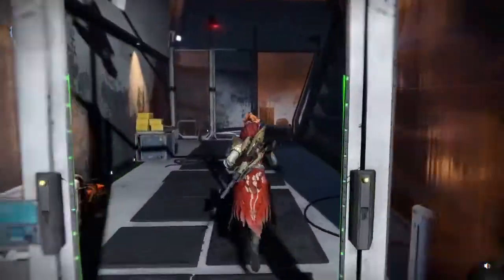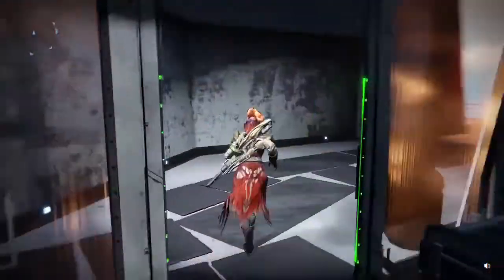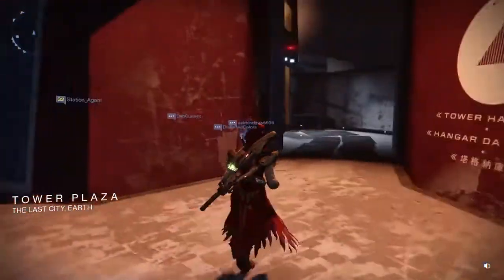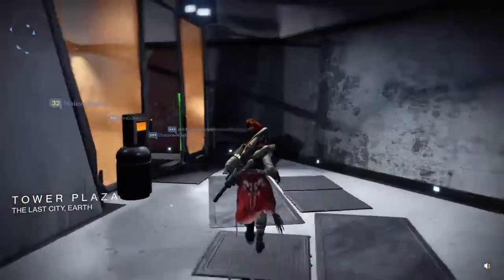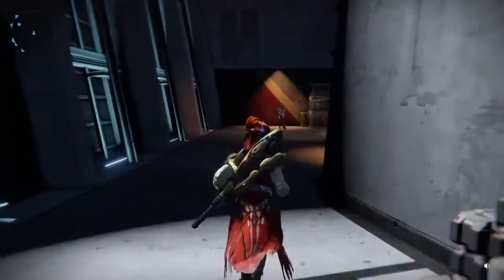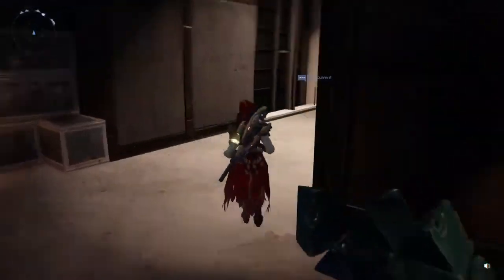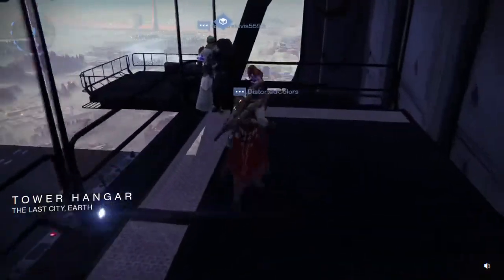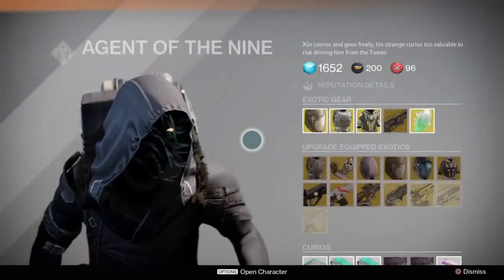When you spawn, directly to your right you're gonna see an entrance towards the Tower — well, this is the Tower Plaza. You can see an entrance, you walk in here, just keep running, and then directly to the right, there he is. He was here before so you should find him.